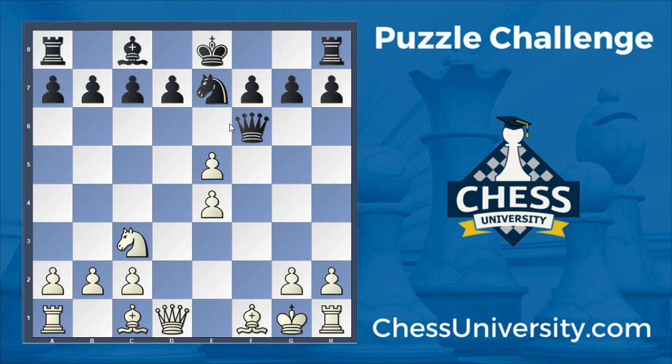Queen b6. And now all white can do is block the check on the diagonal, and they're going to get mated because there's no way to actually prevent the check. You can block, you can block, and that's mate.